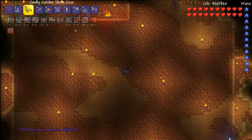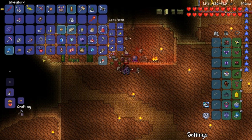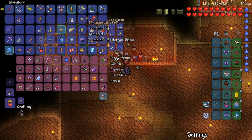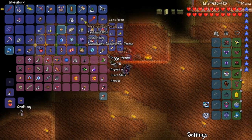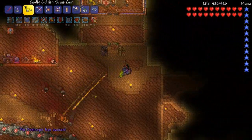I would say I'm surprised, but I'm actually kind of surprised. We beat the Destroyer with such ease. We have a mechanical skull — should I fight Skeletron? Let's do mechanical worm again. I feel like we can take him again.